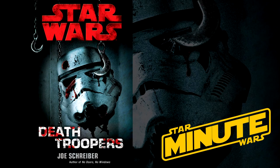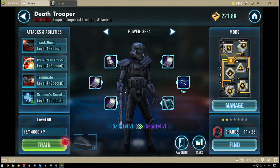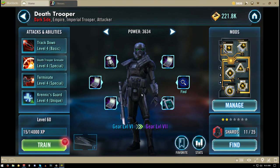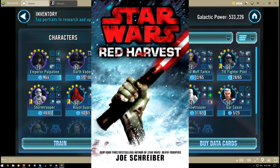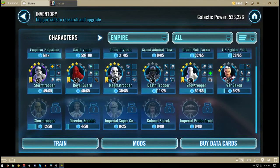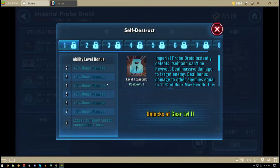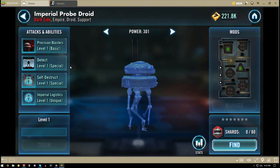You can find that out in the novel 'Death Trooper' — not related to this guy in the game. It's a novel about a zombie virus in the Star Wars universe, created by an Imperial doctor trying to find a way to keep Stormtroopers alive. And yet, what do we get? An Imperial Probe Droid that purposely kills itself, purposely takes itself out of the battle.